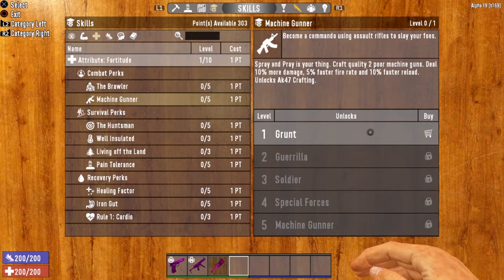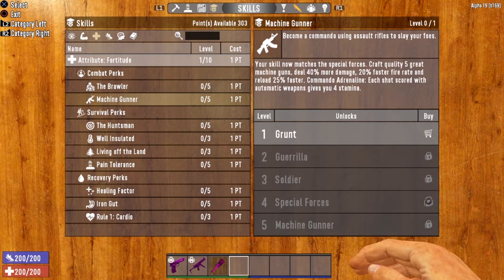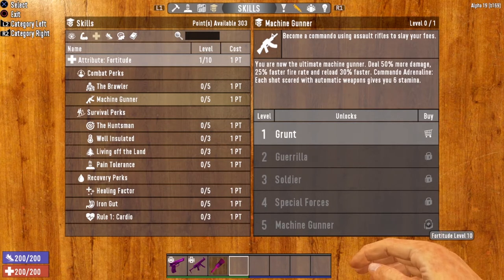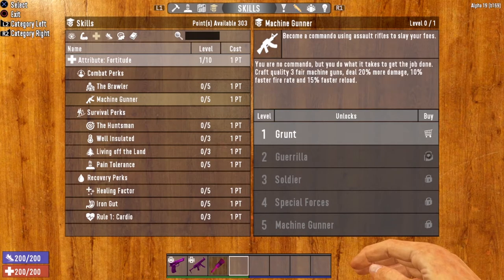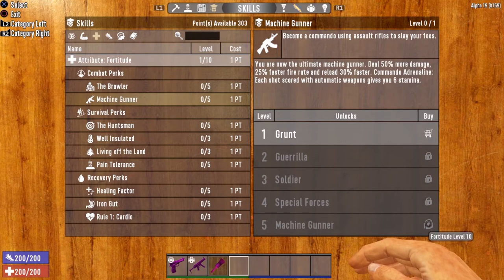Like most of the other weapons, this perk tree can be opened up at fortitude level one, level three, five, seven, and of course level five can be opened up at fortitude level 10. That's pretty much the standard progression with any weapon in Seven Days to Die. There are a few exceptions, but generally speaking you're looking at level one, level three, level five, level seven, and level 10.